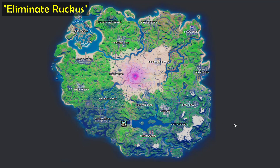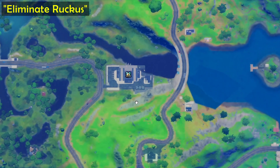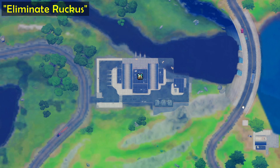Moving on to the challenge itself, you are required to eliminate Ruckus, which is found at Hydro 16, right here in front of your screen. You can find him roaming around the area, and sometimes you don't even find him at all, which will then require you to search in another match.